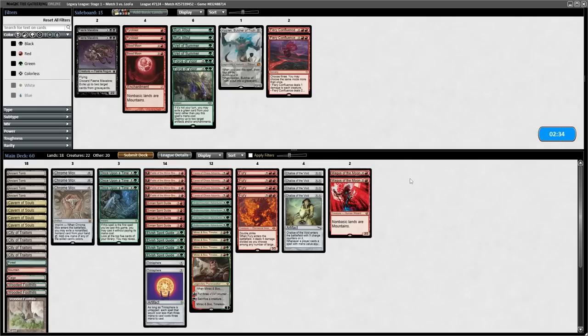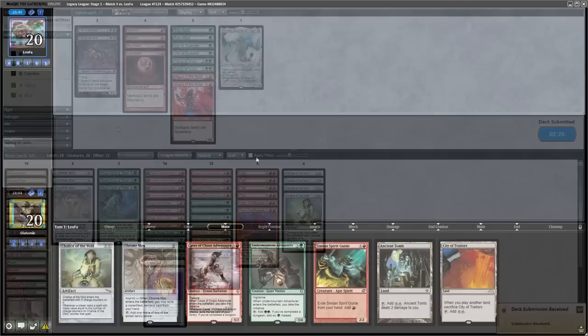Going into boarding, I'm not a big fan of Magus of the Moon because they will have a lot of creature-based removal, and I want the Fiery Confluence in, because it's just a lot of damage and can sweep the board if they have a load of creatures.